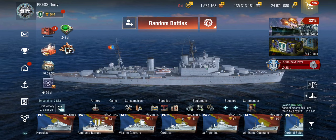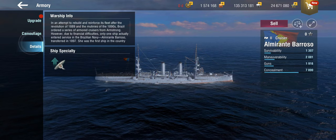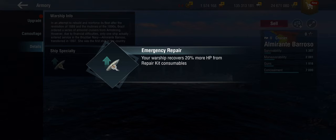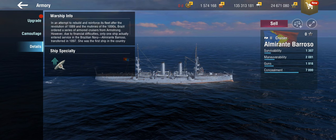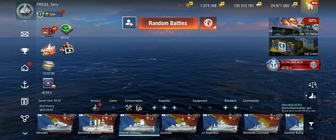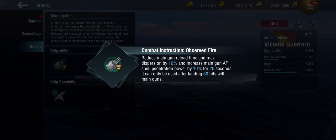So what's the new ship skill? It actually starts at tier 3 — though at tier 2 you can already see the ship specialty. These ships get emergency repair, which means they recover an additional 20% hit points from repair kits. At tier 3 we start seeing the ship skill, which is the combat instruction — a new mechanic, and I'm honestly pleasantly surprised it made it into Blitz.